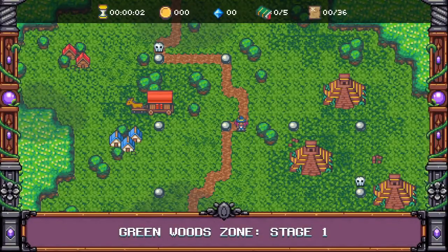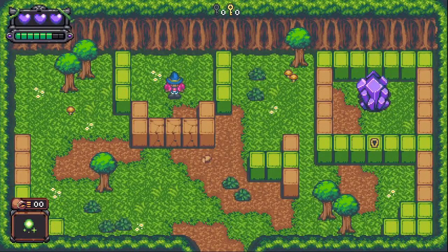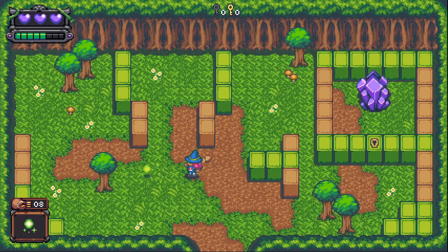We are in the Green Woods Zone, Stage 1. We need to get over to that crystal over there. This is giving me a game feel I can't quite name right off the bat — there's something here and I'm liking it. We've got our spell — where's our roll? I can't seem to roll right now. Oh, there's my roll. Okay.